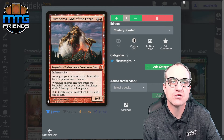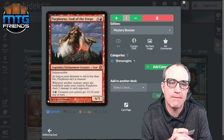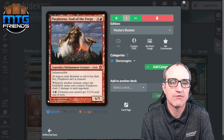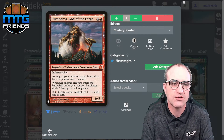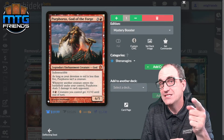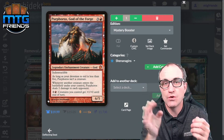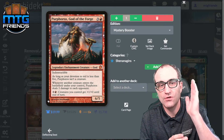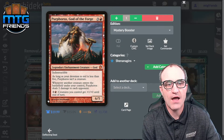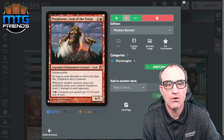Purphoros, God of the Forge — shenanigans, but also helps with the infinite combo. He's indestructible; as long as your devotion to red is less than five he isn't a creature — we don't really care. Whenever another creature enters under your control, Purphoros deals two damage to each opponent. So if we hit our infinite dragons loop, that's infinite two damage to each opponent — kill one, then the next, then the next. And for three, creatures you control get +1/+1 until end of turn.